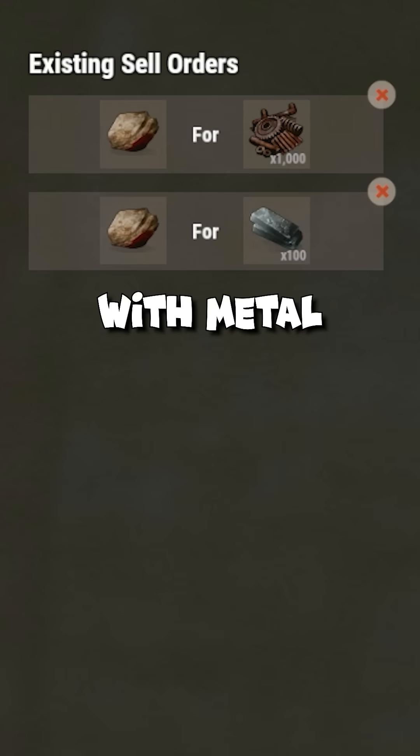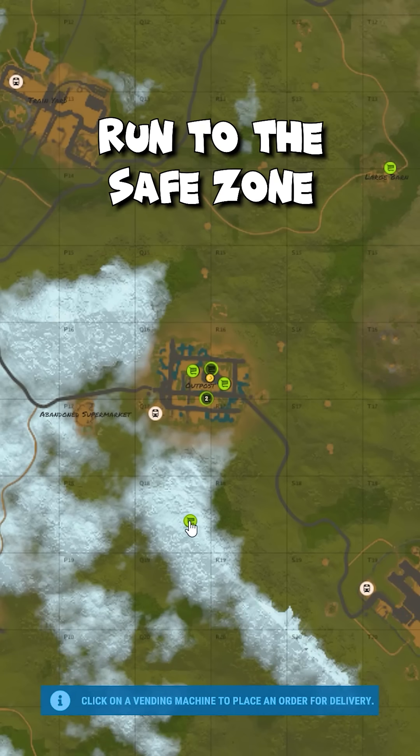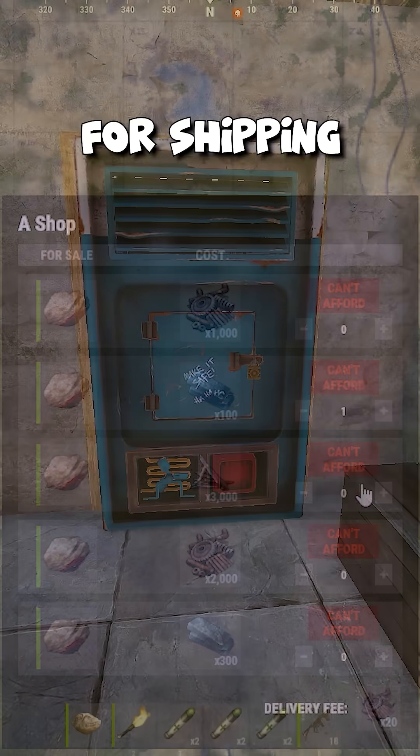You can do the same with metal, stone, high wall, and other items. Next, run to the safe zone, get your loot, and buy these rocks from your vending machine. Yes, you'll have to spend 20 scrap for shipping.